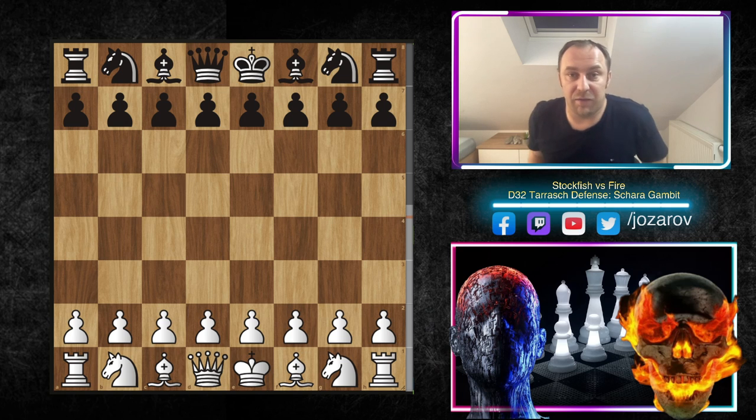We're analyzing a really brilliant game. It's a beautiful approach by Stockfish — Stockfish always finds new ideas in chess. That's why I decided to show you this one. In the continuation of our Von Henning-Schara Gambit series, I'll also cover the two games played by World Champion Magnus Carlsen, because they feature really beautiful strategical and tactical elements worth studying.